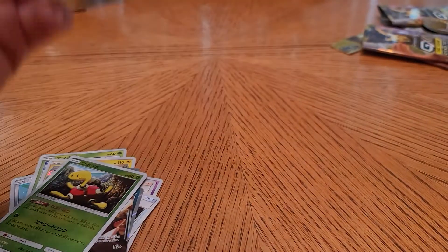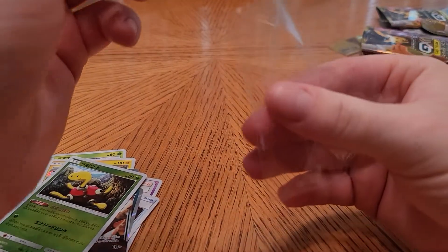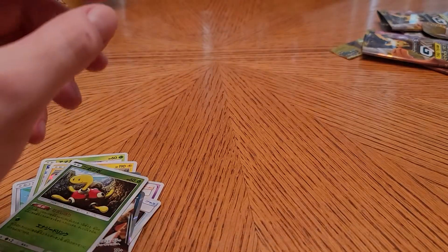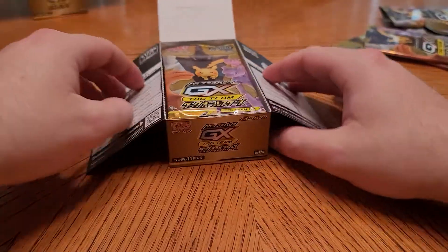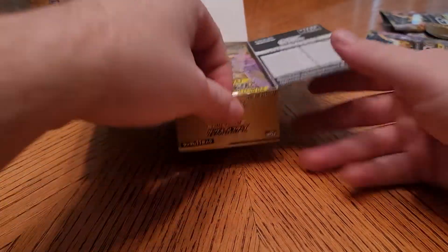Shuckle — like goofy, aw shucks. You really gotta wonder what some of these creators, the people who created these Pokemon — you gotta wonder what was in their head when they made some of these names. Ekans — snake backwards. Arbok — cobra backwards. Alright, onto the next booster box — the secret rare is officially in play again.